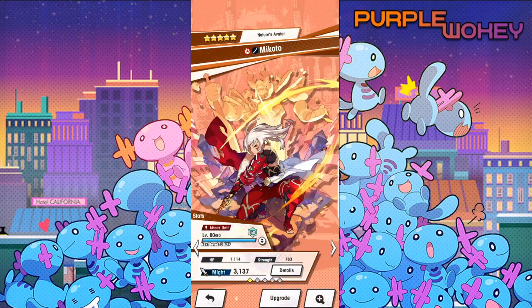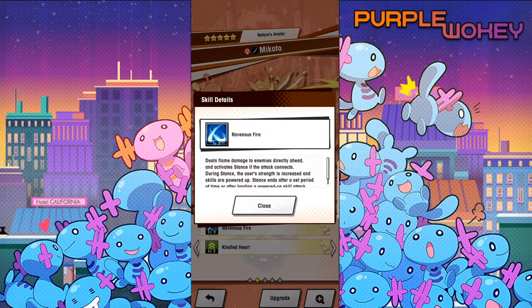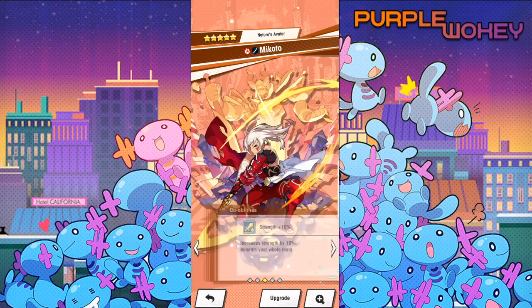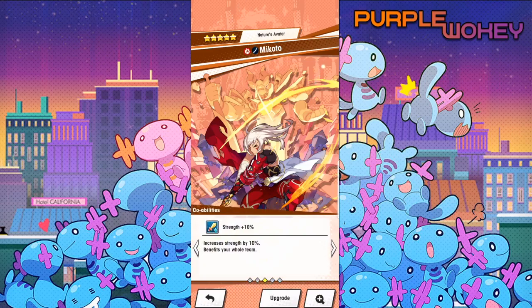Here he is - this is Makoto. Here's his skill 1, his skill 2, and his co-ability. Strength is an amazing co-ability, by the way.